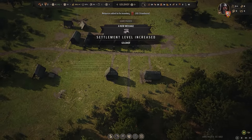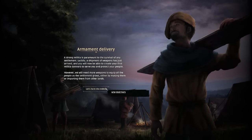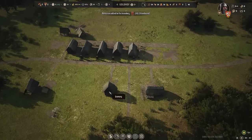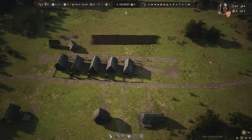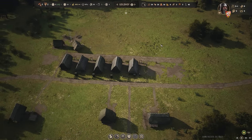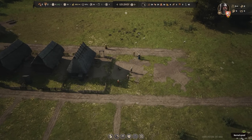I would like to plant some crops, but we have a message: 'A strong militia is paramount to the survival of any settlement. Luckily, a shipment of weapons has just arrived.' We've got 20 shields and 20 spears. So once we have 20 people to throw into the militia, we'll be able to defend ourselves and obviously go fight the outlaws and bandits in the area.